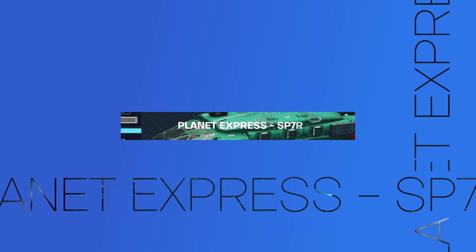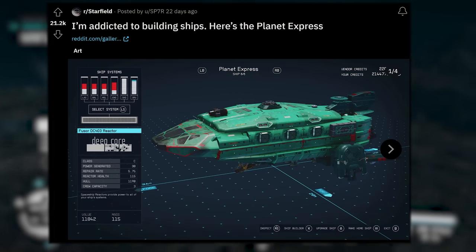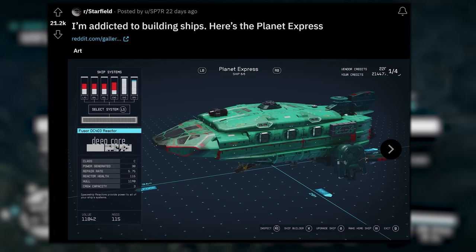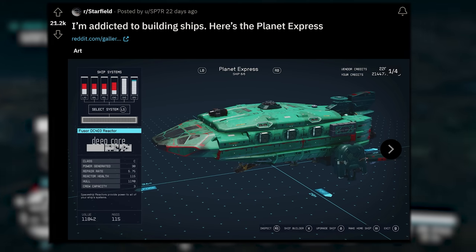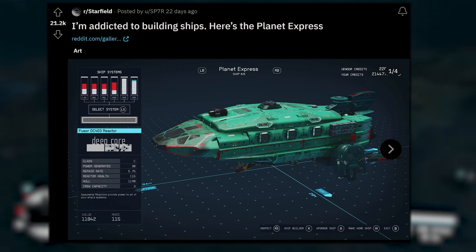Kicking off our look at these insane Starfield spaceships, we've got to begin with the Planet Express from Futurama. This one comes to us from SP7R — they said 'I'm addicted to building ships, here's the Planet Express.' Futurama would be happy with this creation in Starfield. Just look at it in the sunlight here in New Atlantis.